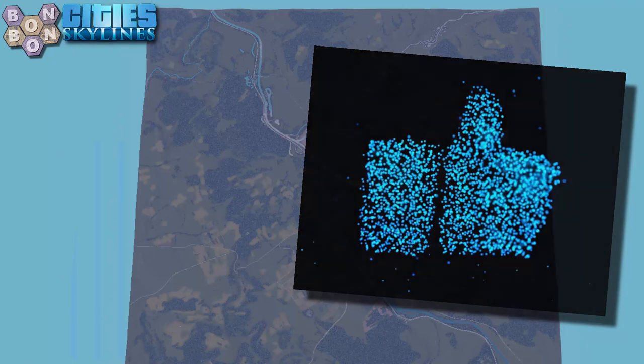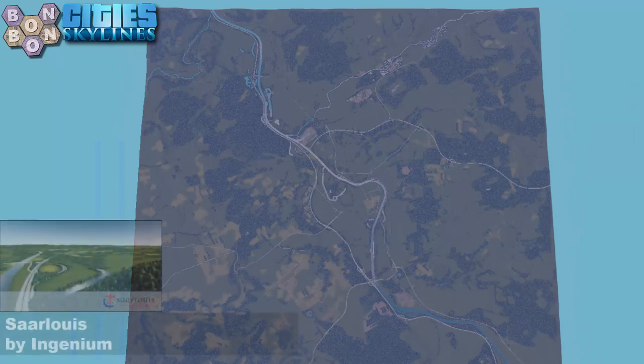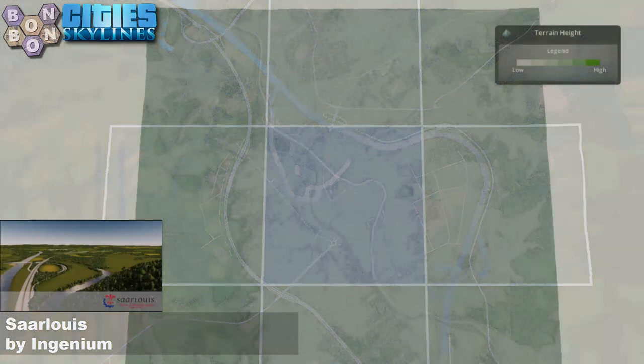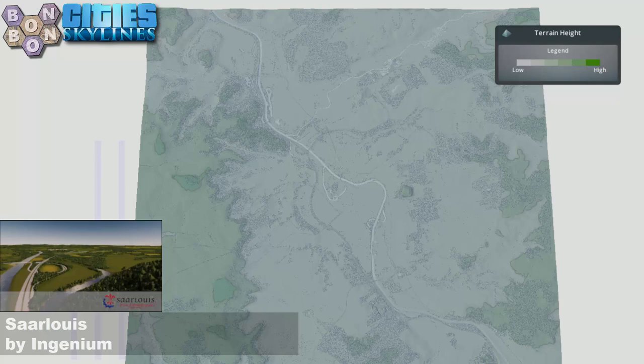Today's map is Saar-Louis by Ingenium. The real-life location is roughly midway between Luxembourg and Strasbourg, about a mile from the French border in Germany. There's your start square — a real-life location, so you'll recognize some things if you're from this area. In fact, you should recognize a lot. It's a fairly flat buildable space, again really good for gameplay.